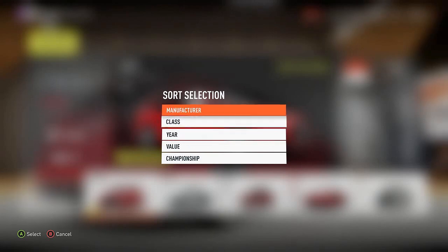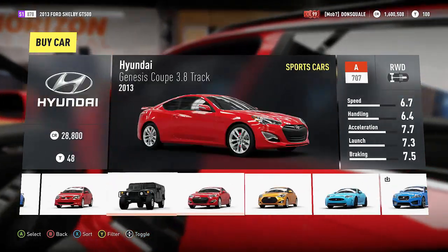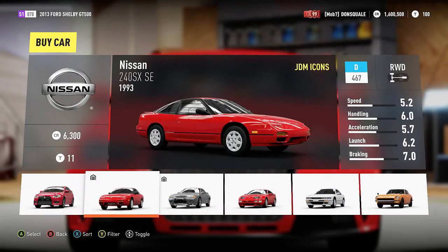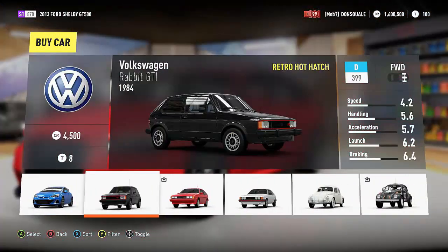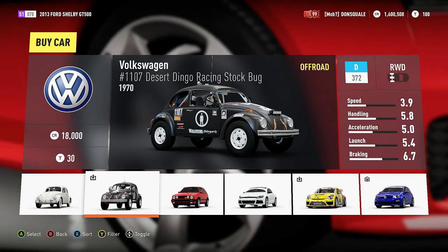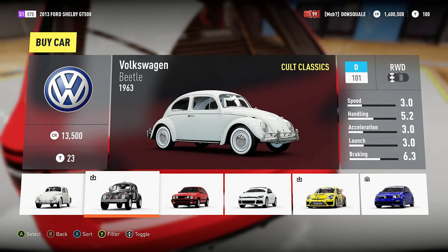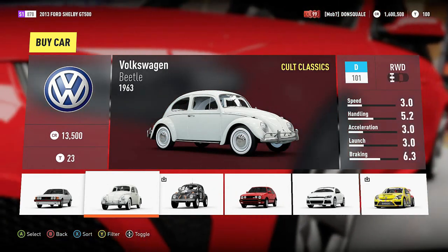Let's sort this up by manufacturer and jump all the way over here. We are going to see what kind of options we have for the Volkswagen. Now we have the 1963, obviously cult classic stock Volkswagen Beetle, and then we have the off-road Desert Dingo — that thing is looking pretty sick. But I would like to start this build off in a stock form.